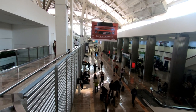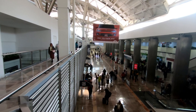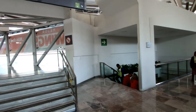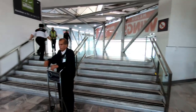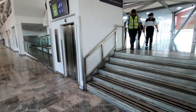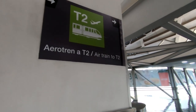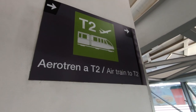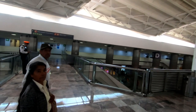You can see that sign in the distance — Puerta, or Door 6. And this is the entrance. I just came down these steps. It's easy to find because of course T2 means Terminal 2.